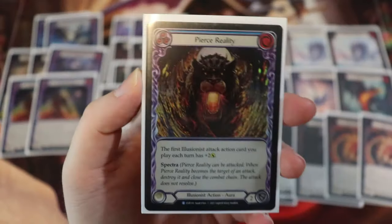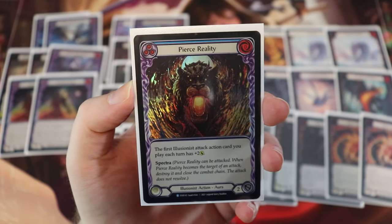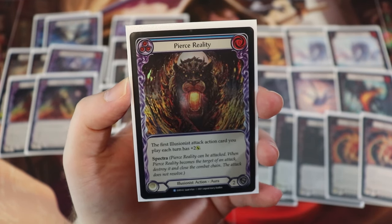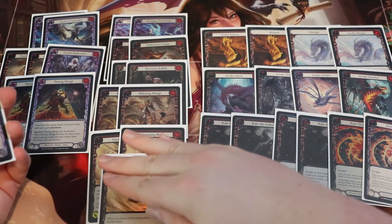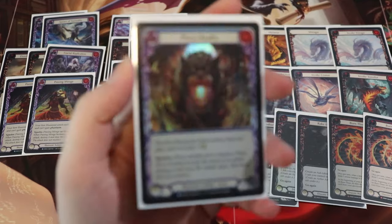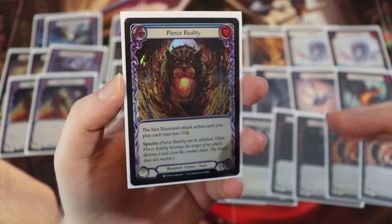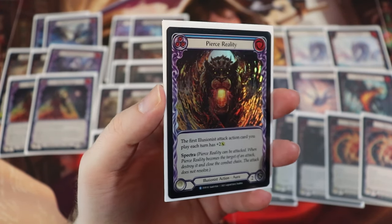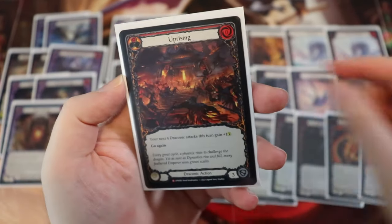We're also running a very similar card with Pierce Reality — another zero cost Illusionist action aura. Both of these block for two. The first Illusionist attack action card you play each turn has plus two. Now that only applies to the attack action cards, not the dragons, because they are not attack action cards. But we do get a nice little buff on the first one we play each turn — coming in for nine with a Miraging Metamorph is pretty good.